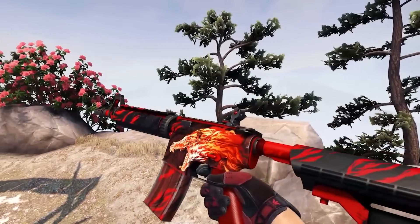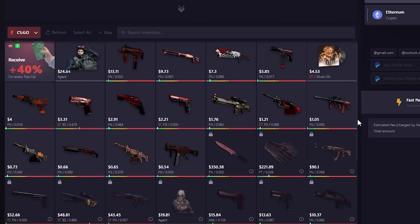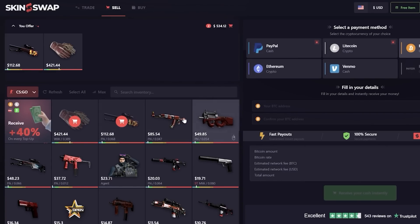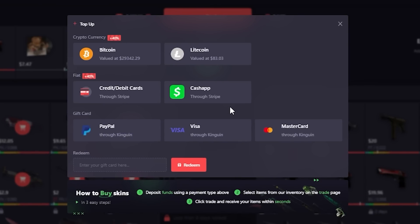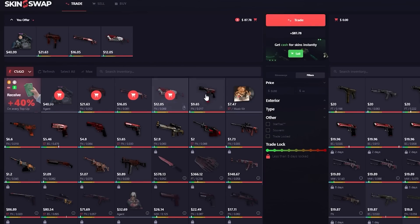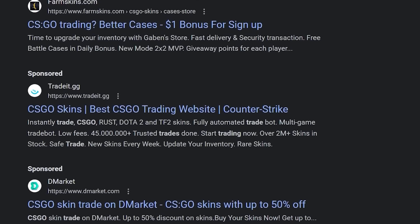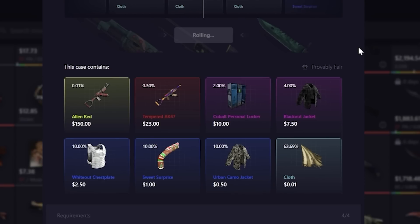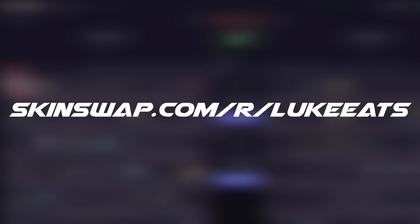Today's video sponsor is SkinSwap. SkinSwap is a trading and buying, but most importantly selling, marketplace for your CSGO and Rust items. They have a trading feature with great rates and a variety of different skins. You can also sell your skins for straight cash with multiple cashout options of your choice, and when trading, any extra cash left over goes directly to your current balance. SkinSwap is one of the best in its field. If you deposit with the link in the description, you get a free case to open with a shot at winning $150.